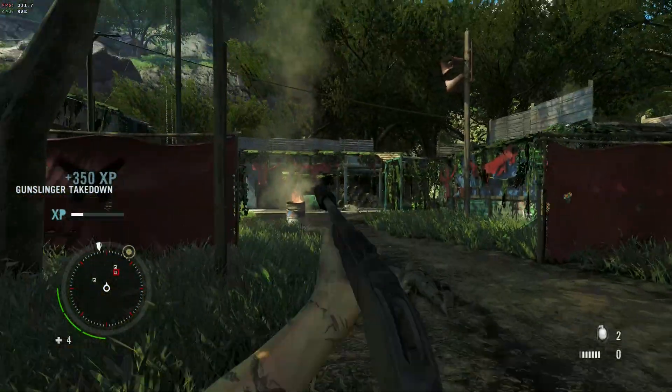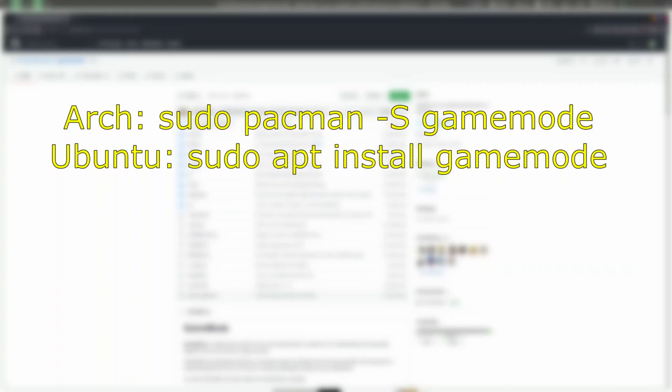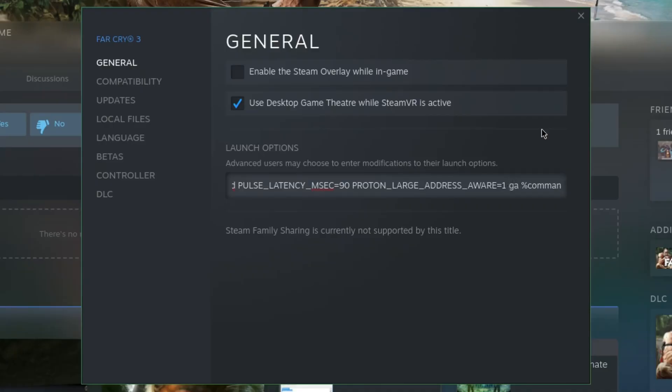But do not worry, we can fix it. First, start by installing GameMode. The commands to install it on Ubuntu and Arch-based distros are these, and the command for Fedora is this. You can enable GameMode by going to the Steam launch options and typing in the following. GameMode usually helps with performance in CPU limited games, so let's see if it helps in Far Cry 3.